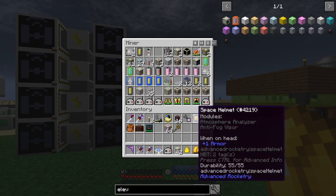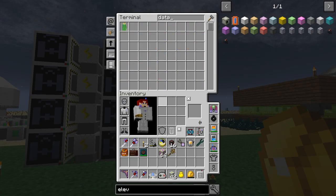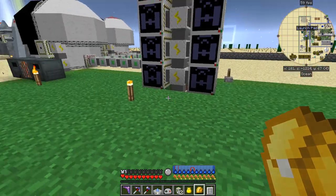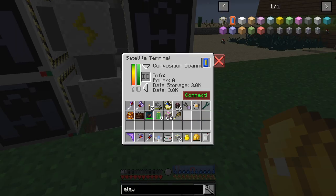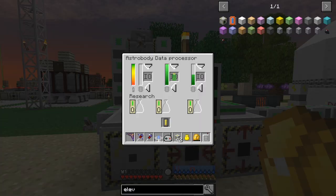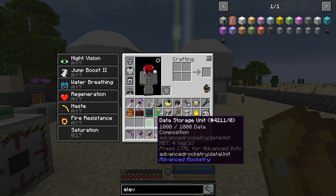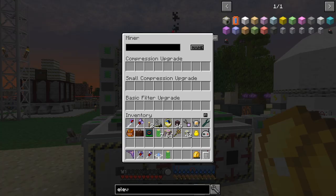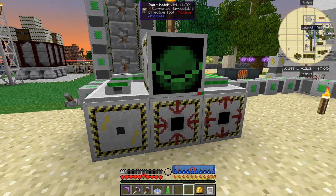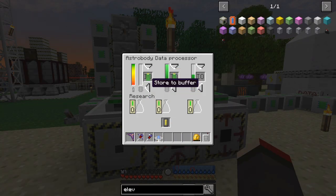I'm looking for the chips but I can't see any data chips here. Maybe in here - yes, I've got eight, this will do. Let's go down to the composition scanner and store to chip - that should now have a thousand in there. You have to do it from your hotbar. I can put this composition data directly in by storing it to the buffer.